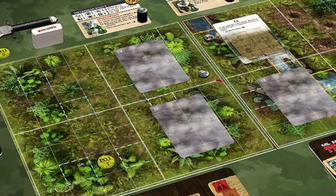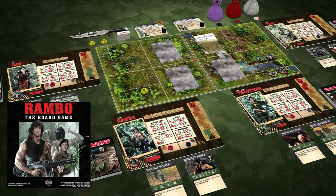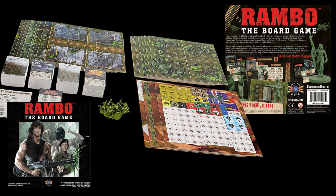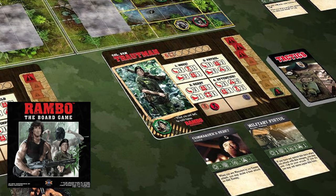The next one takes us to the modern era and more tropical places than ancient Greece. I'm talking about Rambo: The Board Game, released in 2020. It is a cooperative tactical scenario-based campaign war game with cool miniatures that takes you on missions based on events from the iconic films Rambo: First Blood Part 2 and Rambo 3. Missions unlock new gear and tactical cards to customize gameplay and strategy.